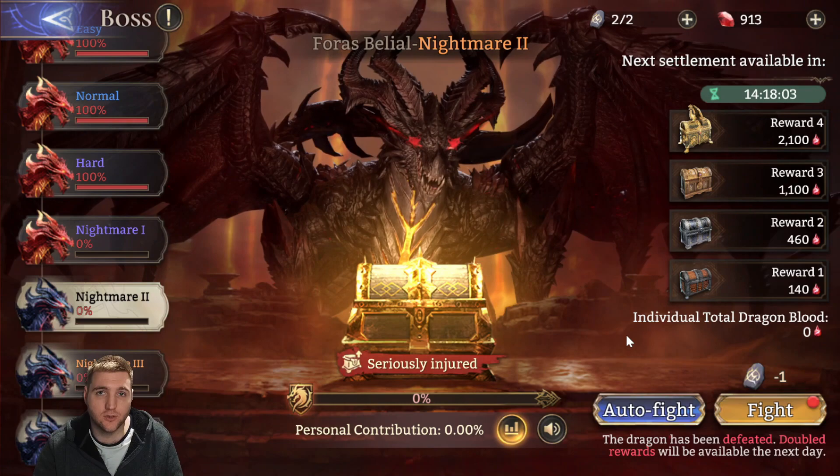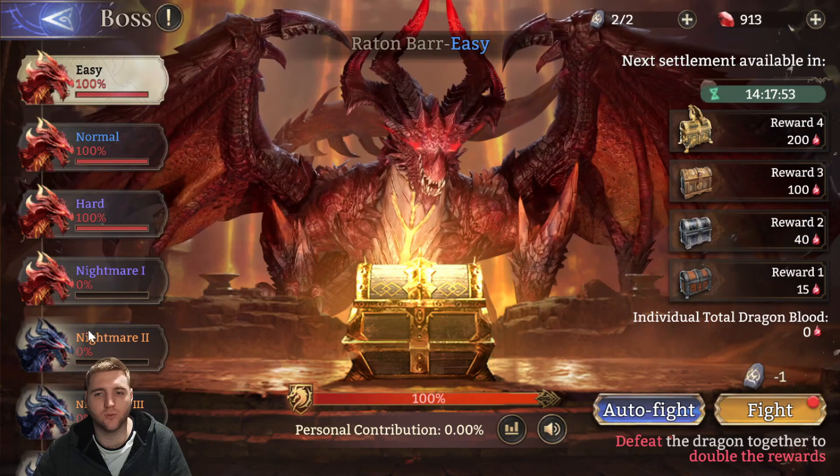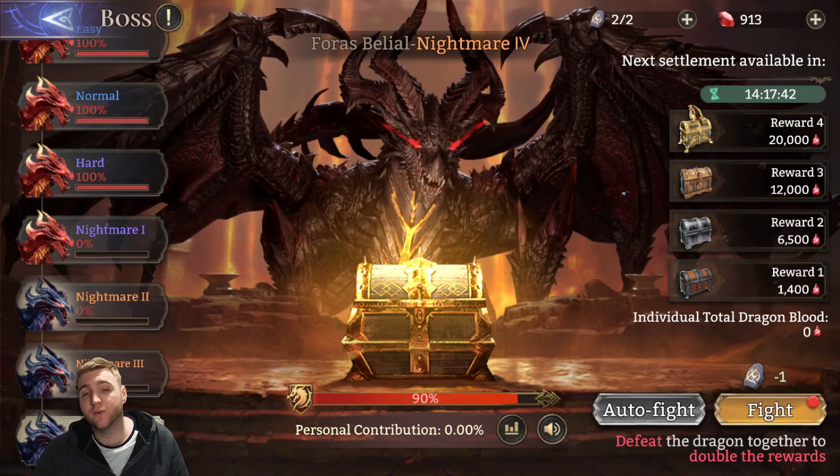You want to make sure that you're hitting the highest dragon you can for the most damage. The damage is a score called dragon blood. The value you need varies depending on the difficulty of the dragon. This video will be primarily focused on Nightmare 3, as that is the most common dragon that people are farming and attacking.